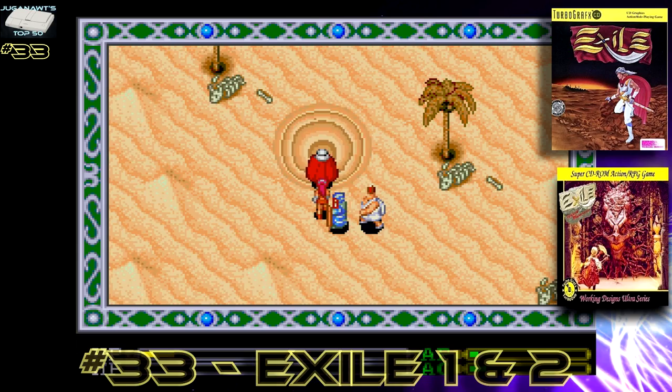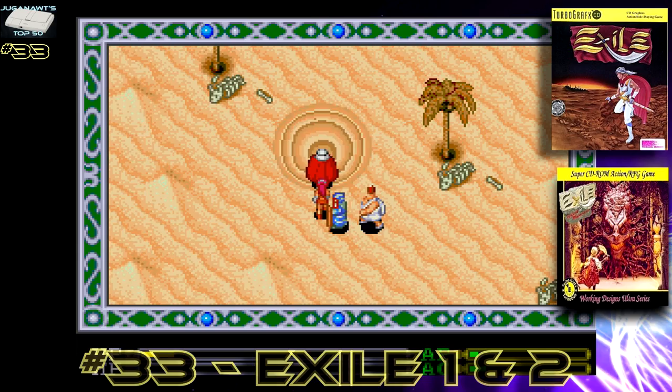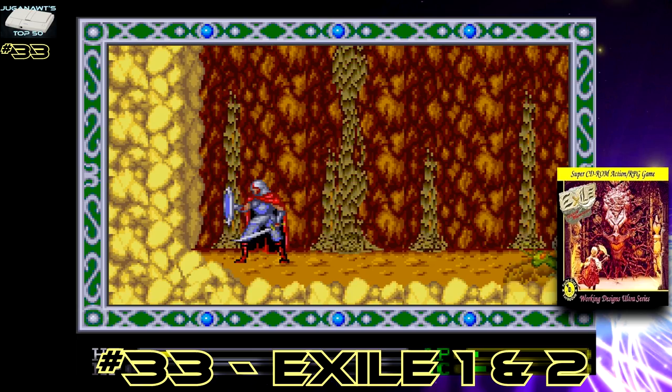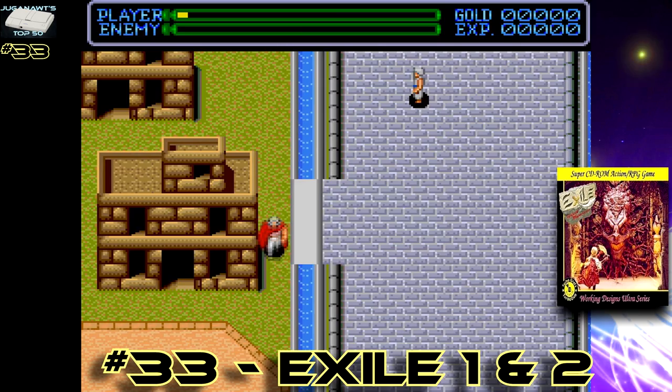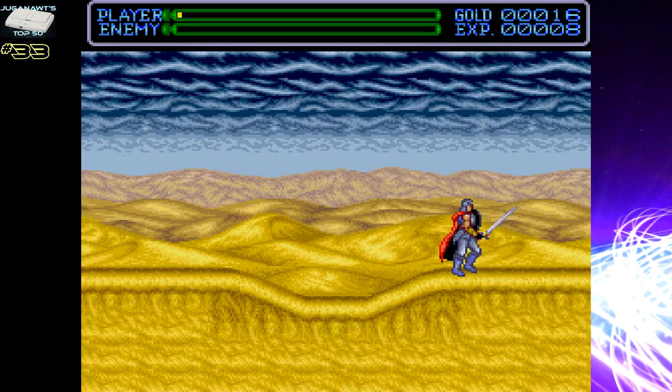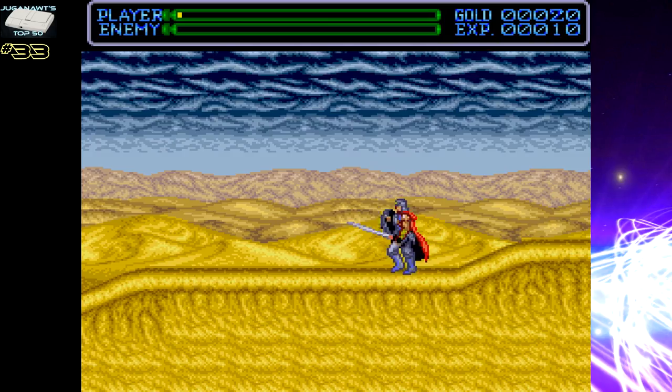Number 33: Exile and Exile Wicked Phenomenon. These are both action RPGs where the storytelling and traversing the map is done through a traditional overhead view, but when you enter the dungeons, the game transforms into a Kodash-style side-scrolling action hack-and-slash platform game. It's really unforgiving — both titles are very, very difficult. Exile 2 is insanely hard in places, and I think this difficulty level is why the games aren't held in higher regard.